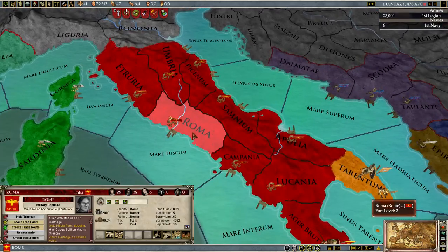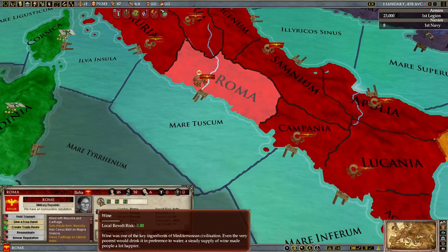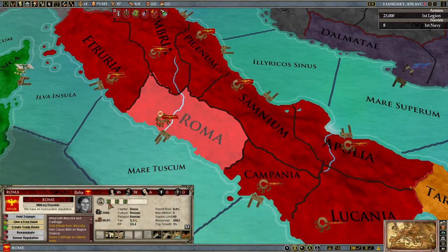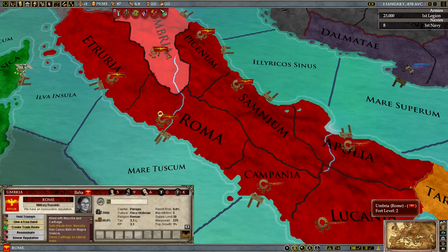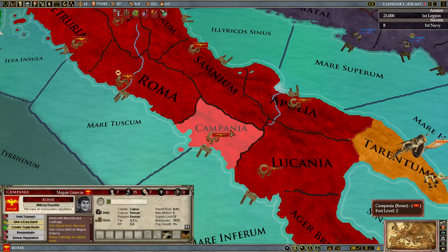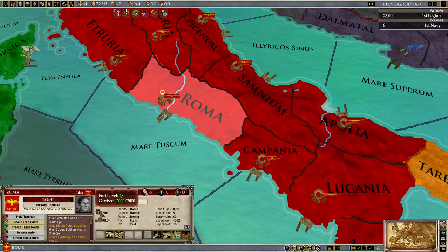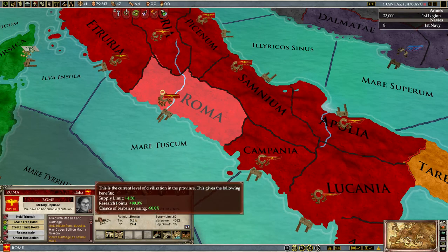In addition to this, all provinces produce a trade good. In this case, Rome's is wine. You can also set up trade routes — depending on what is constructed in a province, some may have access to more trade routes than others. Next up, fort level, which is simply a value between 1 and 4 that shows how hard the province is to siege. Nothing too complicated there.